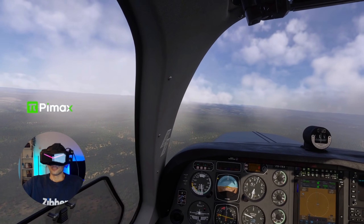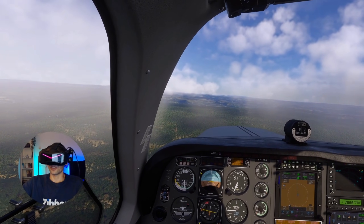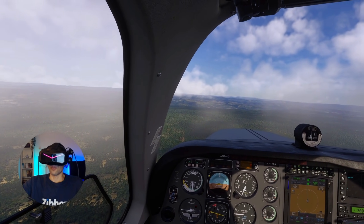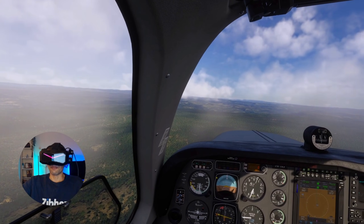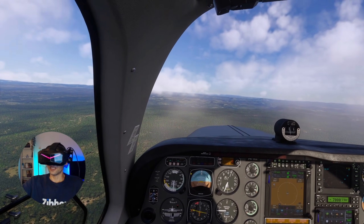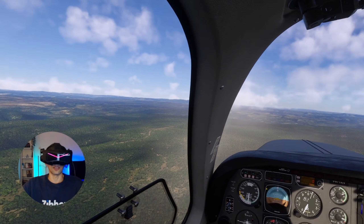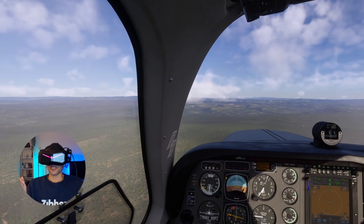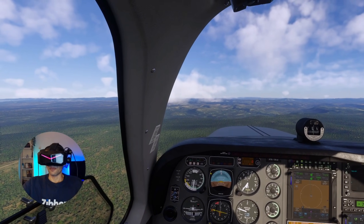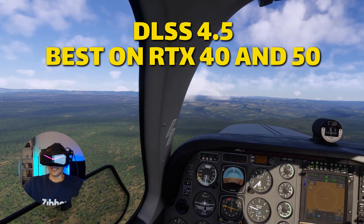So what's new with DLSS 4.5? Well, DLSS 4.5 super resolution uses a second generation transformer model. In simple terms, it's a smarter and more accurate upscaler. It improves lighting accuracy, reduces ghosting, and keeps the image more stable over time — which is really, really important in VR. This is why RTX 30 series simmers need to pay attention.